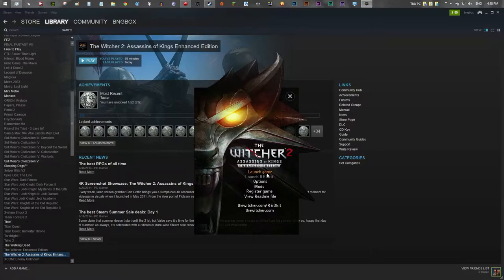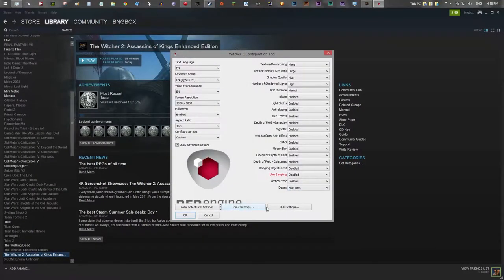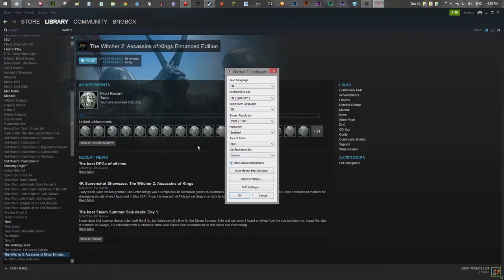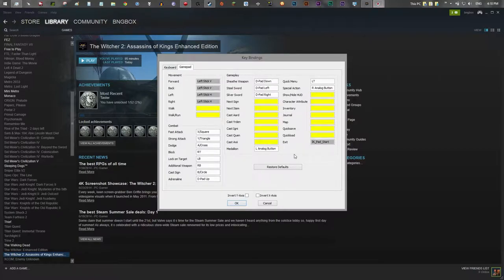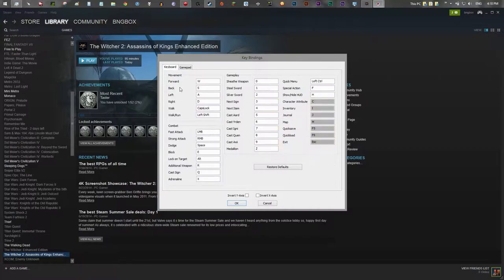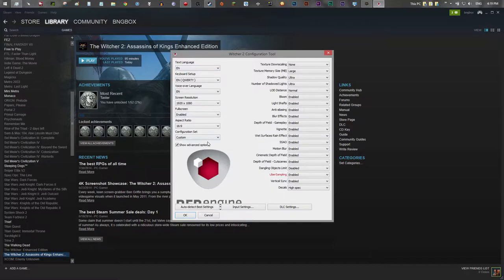First things first — when you open up Steam, since this is a Steam game, you click Play and it launches a launcher with a bunch of options. By default when I first opened this, the program decided my computer should run on Ultra settings. I personally disagree — I like to mess with those settings myself because they tend to just generalize, and I wanted to customize it to make sure it was running at max capability without slowing anything down.